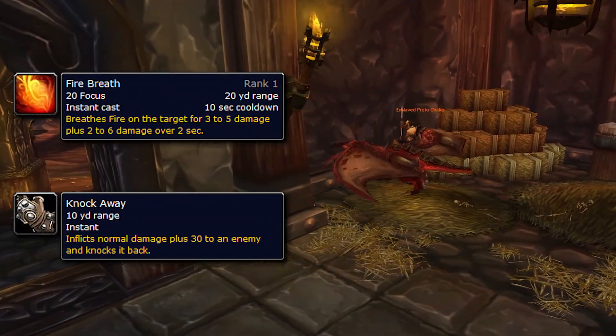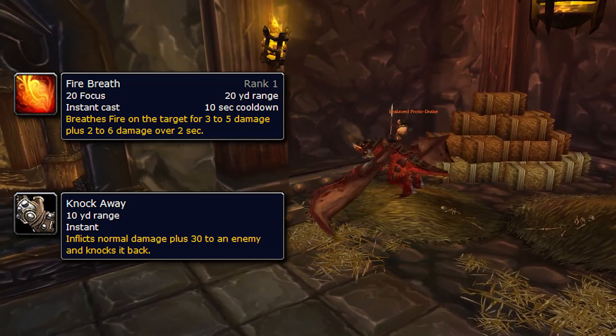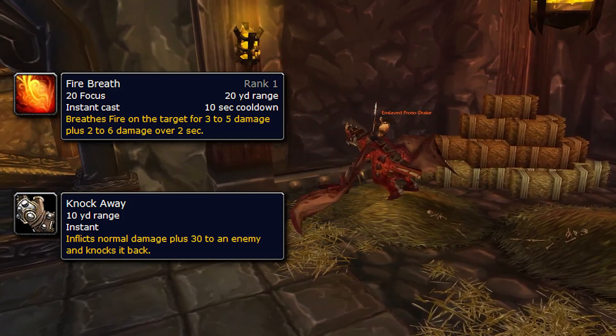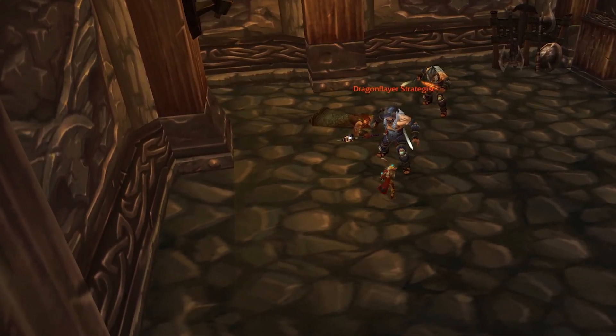Enslaved Proto Drakes will rend you, applying a bleed debuff, and then they will use fire breath and a knock away. Because of this, make sure the tank faces the drake away from the group and has his back to a wall so that you aren't knocked away and then pull more packs.